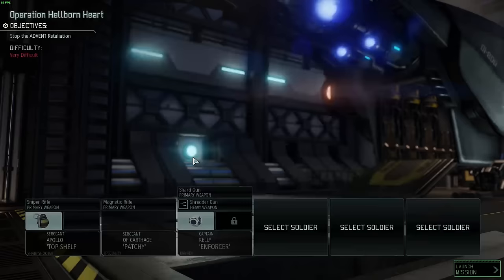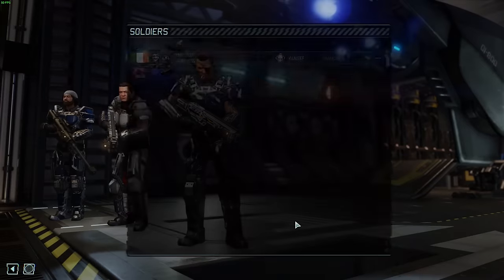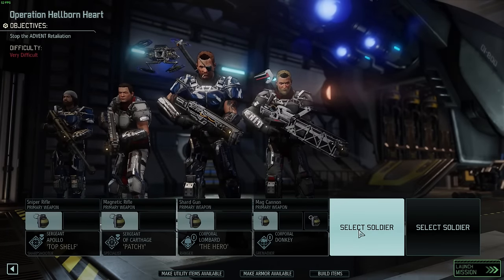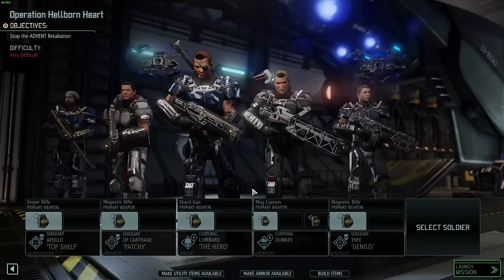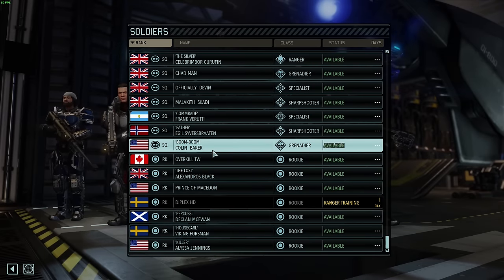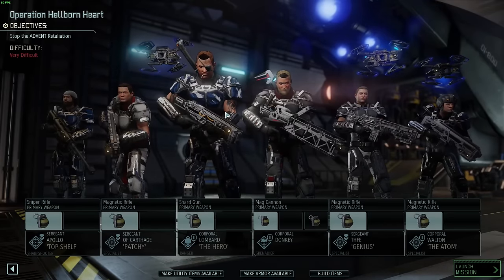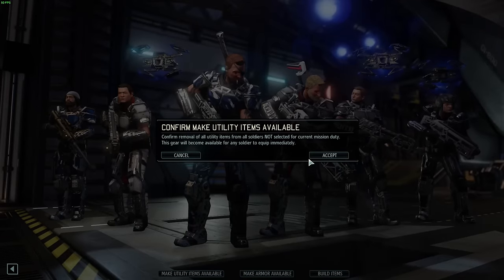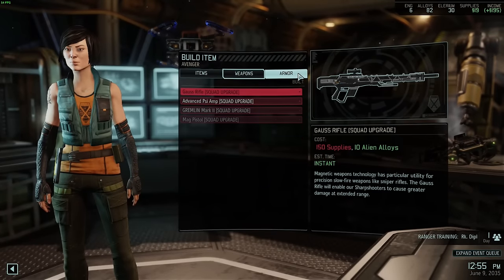I think I'm going to have to leave in Kelly because I don't think we've got another ranger ready. Oh, we've got Lombard. Top Shelf Apollo, Patchy. Smart Donkey is a Grenadier. Oakley. And then we've also got Atom as another Specialist — Celebrimbles for this other team. Yeah, we've got like two more squads here at least. We've got three Sergeants and three Corporals.